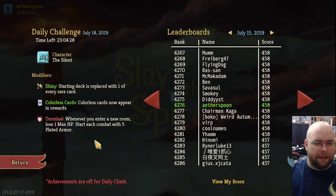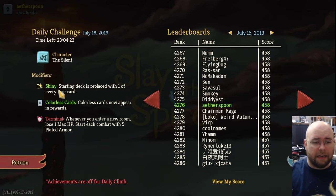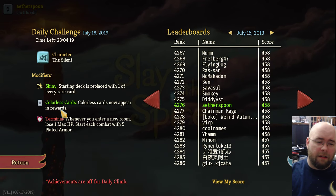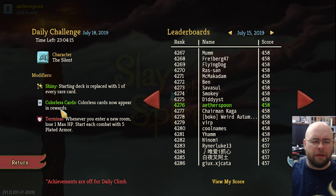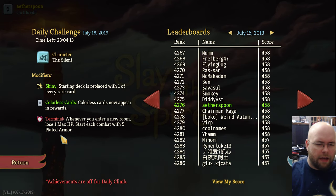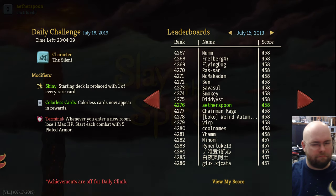These are the abilities I have — not normal abilities, just things you're starting with. In this case, I'm going to start with one of every rare card. Colorless cards now appear in rewards, which is actually a fairly nice ability; colorless cards are usually better than regular cards. And 'Terminal' means I lose one maximum hit point each time I move rooms. Let's go.